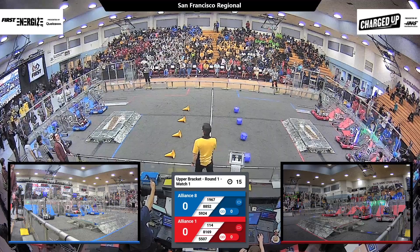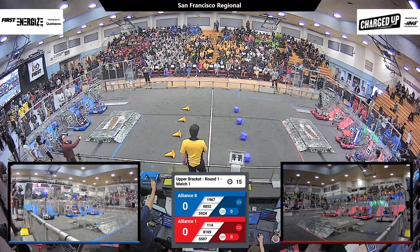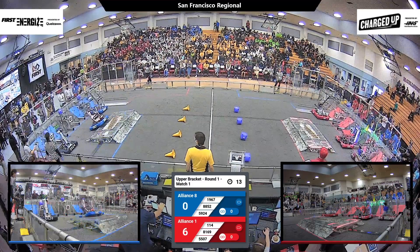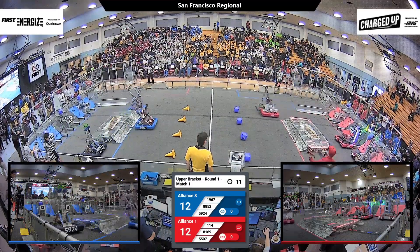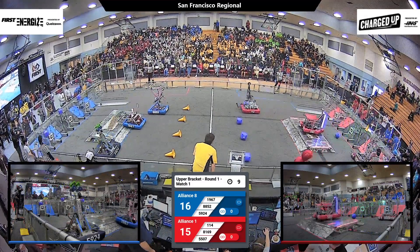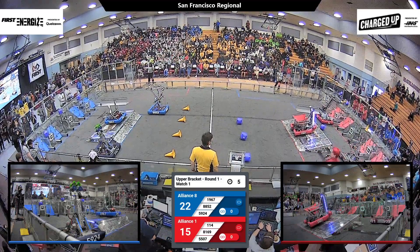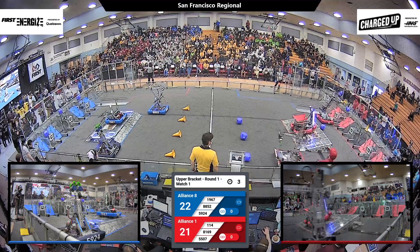Drivers behind the lines in three, two, one, go! And our elimination tournament has begun. We've got one, two, three preloads on the Blue Alliance. Ares not quite getting theirs in on the red, but two for three, still pretty good. 114 going for another game piece, giving us a third pre-score.